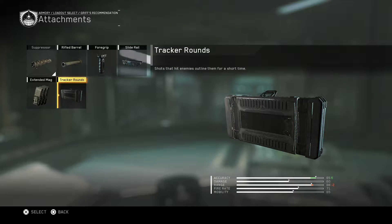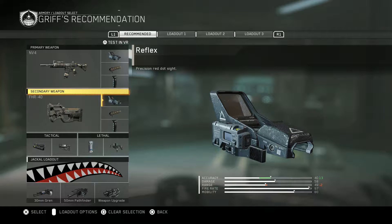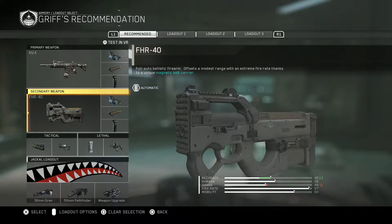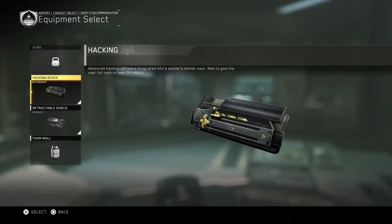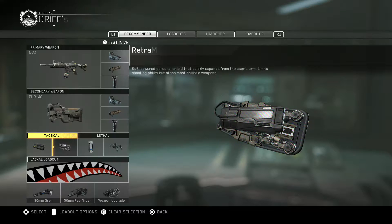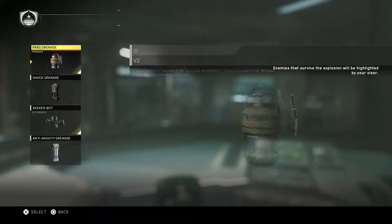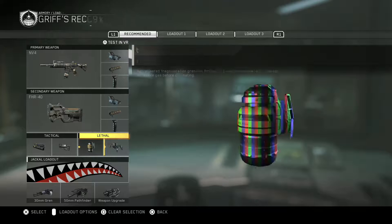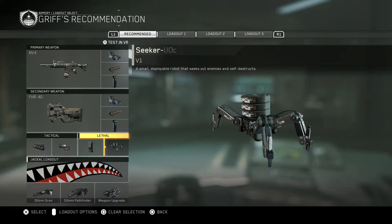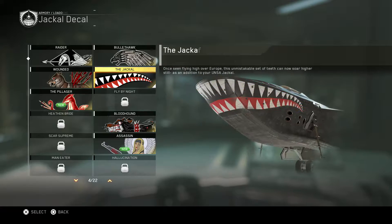Let's do foregrip. I wish there was another attachment slot — we can choose but we can't. Stick with the FHR. Tactical: hacking device and retractable shields. I don't know what this does — a temple barrage against bullets and other damage. Nah, I can just use cover for that. Let's do shot grenades and seekers — we can always pick up some frags in the game anyway.